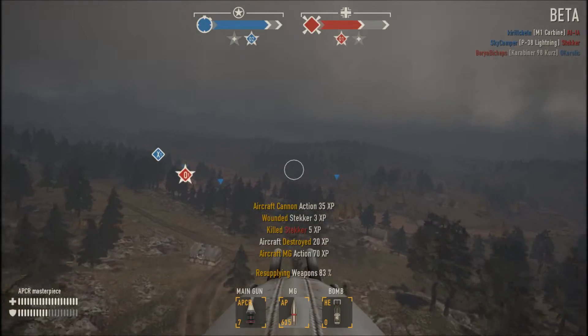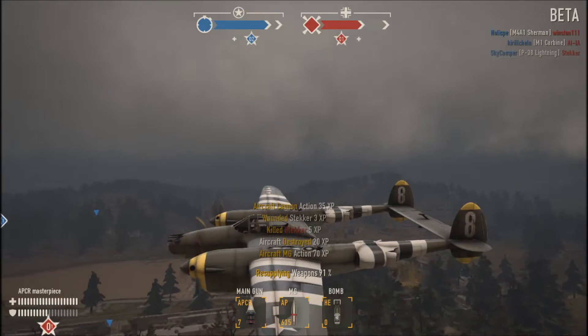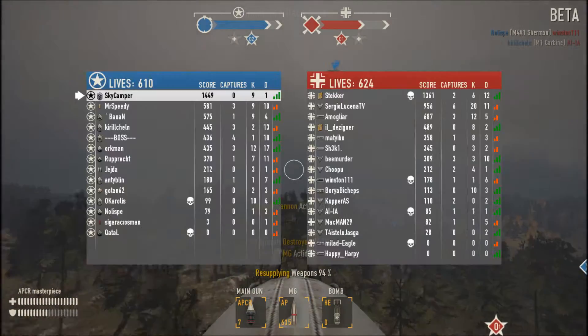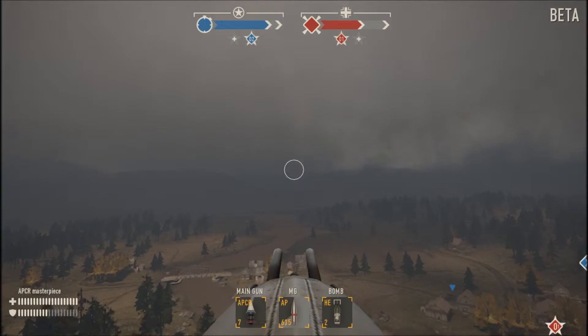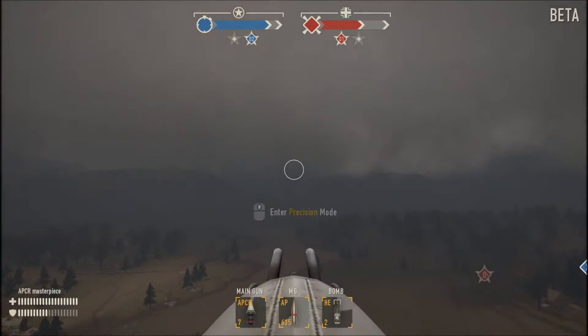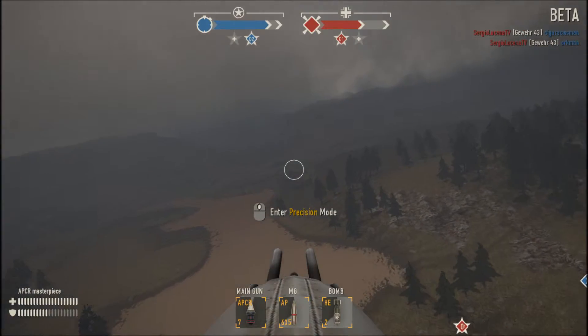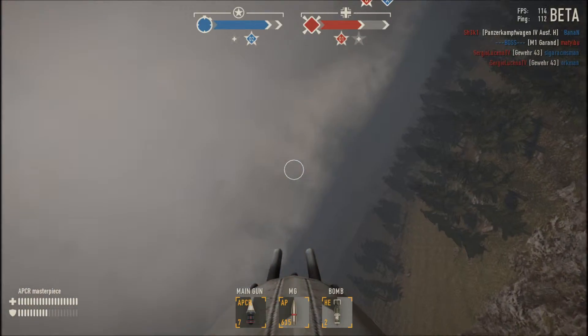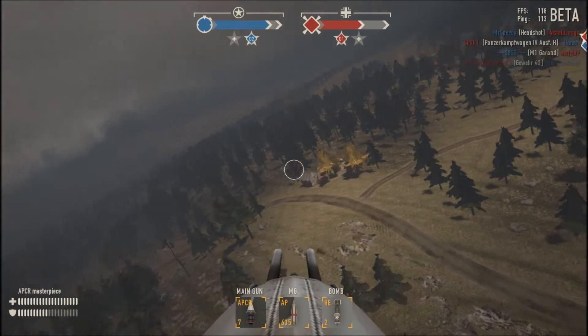I actually killed the pilot before the plane, but it happens. So, another two kills for the start of the show. I'm going to head back and plan is to repair at C1. I do get some weird mouse lag here, but it does not hinder me too badly. I'll just return to C1 and land there.